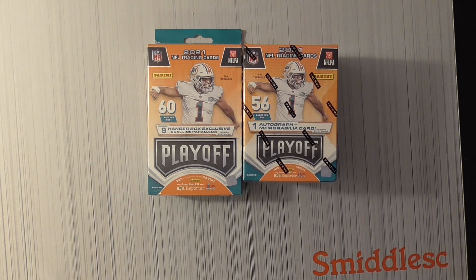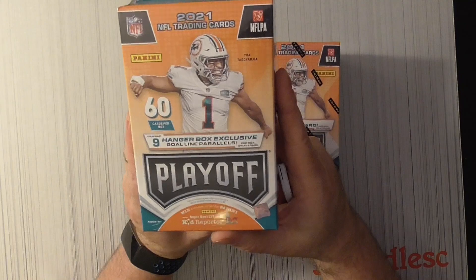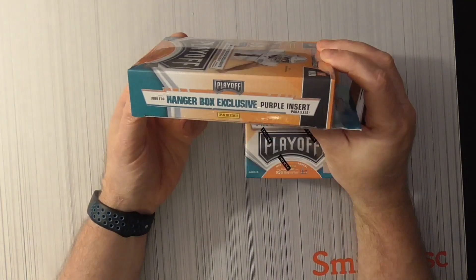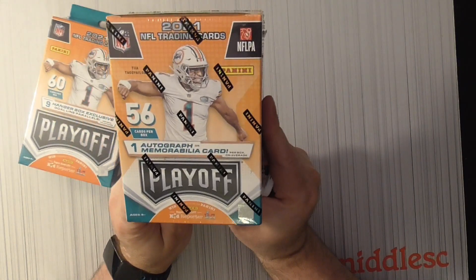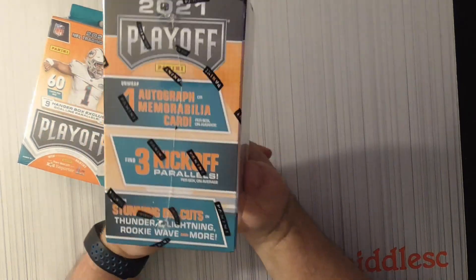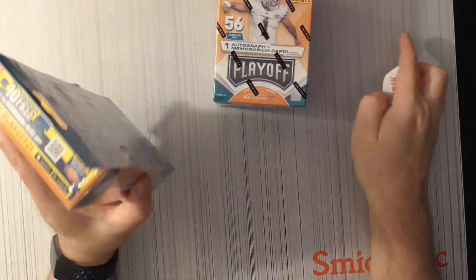Hello everybody, it's Mel C back again with some more football on Sundays. I got a playoff blaster box and hanger packs box. With the hanger you get 60 cards and nine hanger box exclusive gold line parallels. Look for hanger box exclusive purple inserts. The blaster box comes with one autograph or mem card of 56 cards or less, and three kickoff parallels. Let's go ahead and start with the hanger.